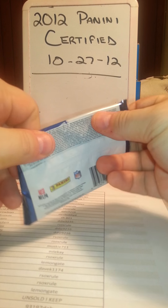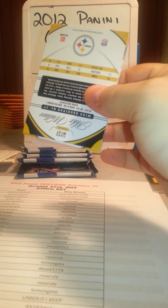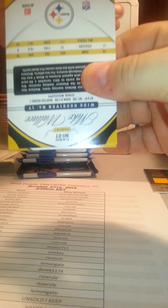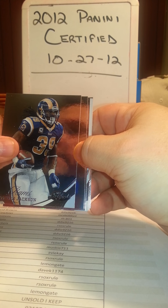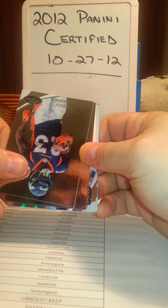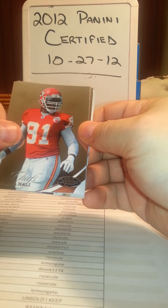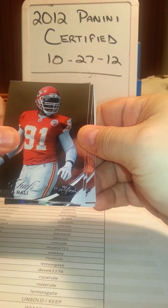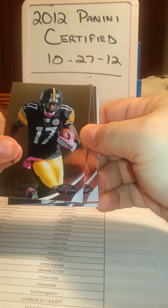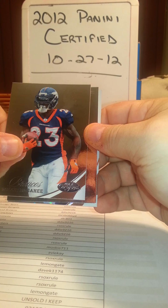We are on our fifth pack - six, seven, eight, nine, ten - so we're making good progress, just eight minutes in. Stephen Jackson with the Rams. These cards are all upside down and backwards, let's flip them. Tambor Hall with the Chiefs, Mike Wallace with the Steelers.